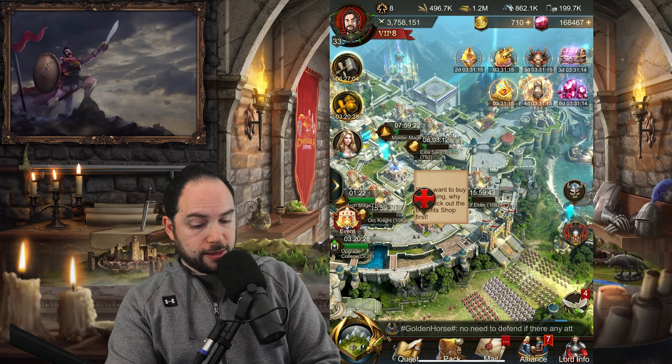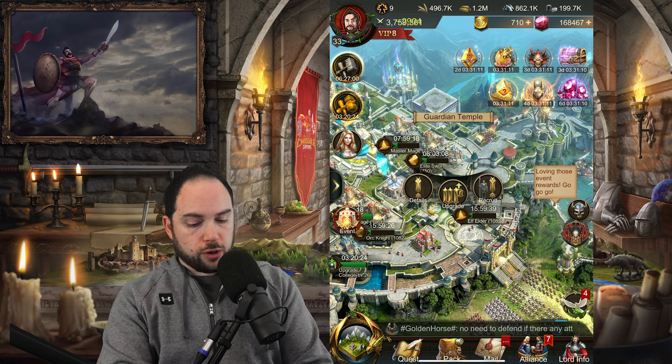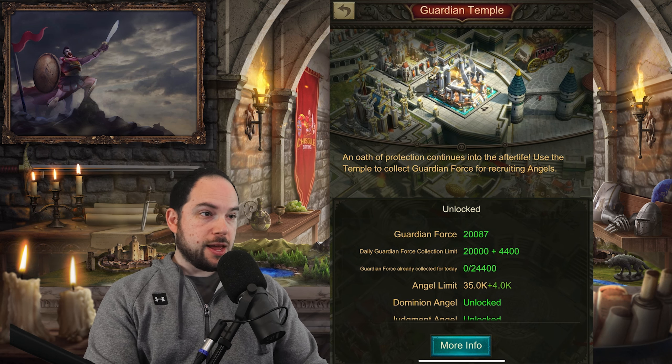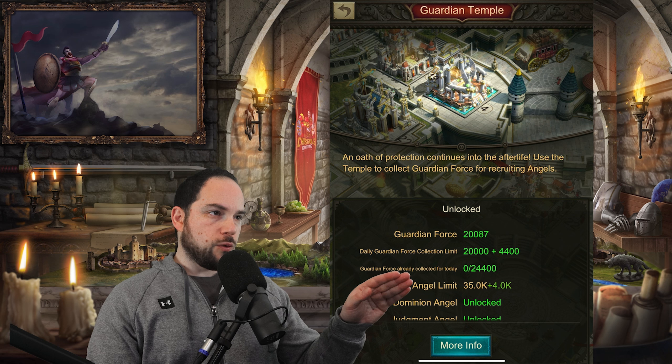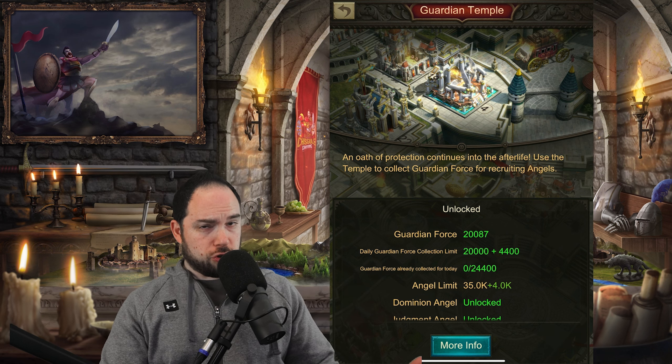If you want to see what that dust limit is, just make your way over to the Guardian Temple. Tap the Info button, and you can see right over here: Guardian Force collected for today. I have done none today — I should do some.